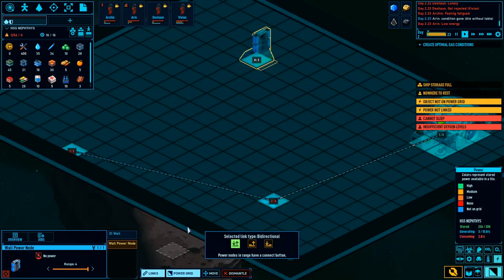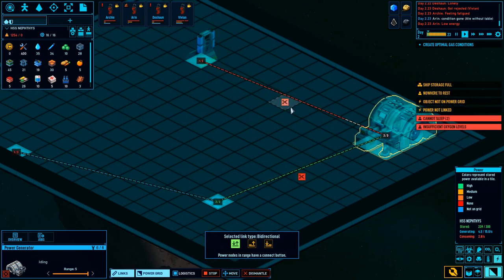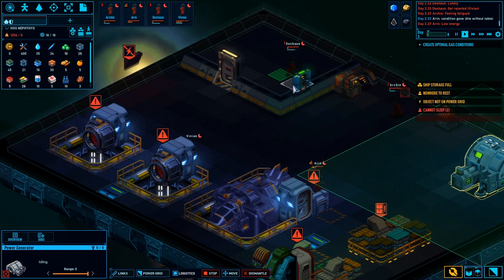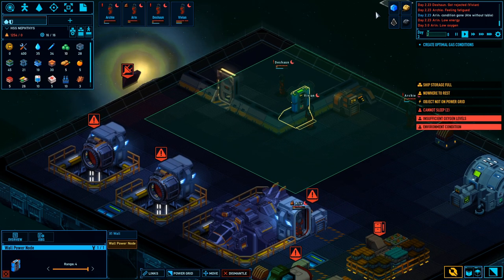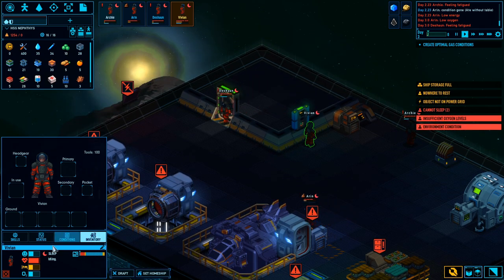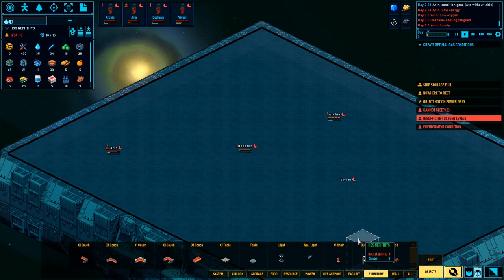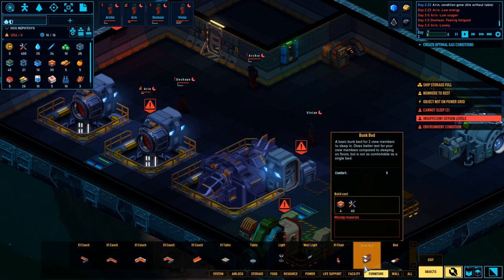How do I link - how do I connect power nodes together? There we go, okay! We're getting this - we're getting there. We are learning together. And then links. We're gonna have them build a couple of beds.